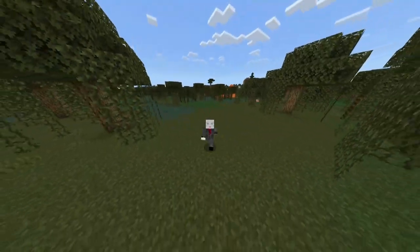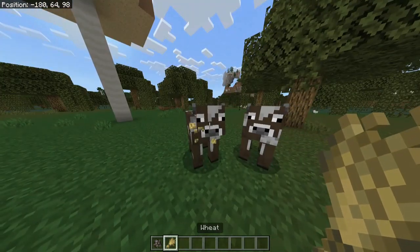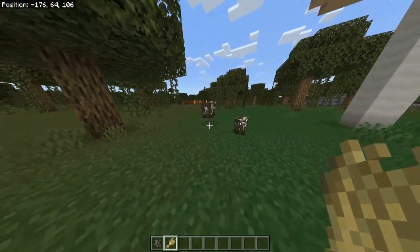Hello there and welcome to the video where I'll be telling you how to get the achievement Repopulation. It's as easy as having two cows and having two wheat and basically making them reproduce and generate a new little cow. It's as easy as that.